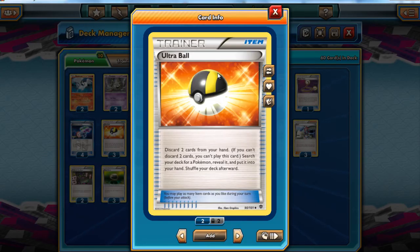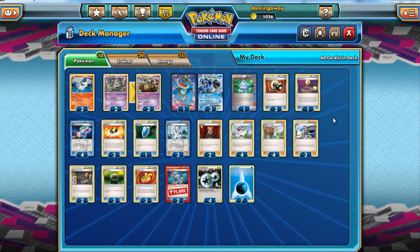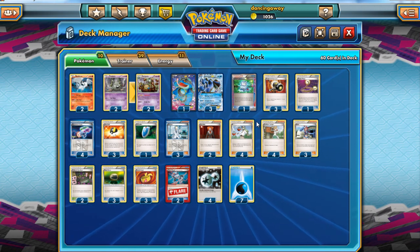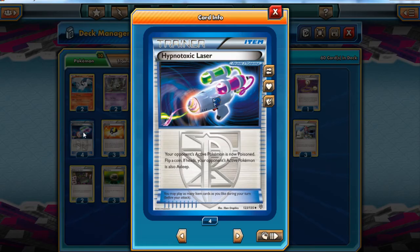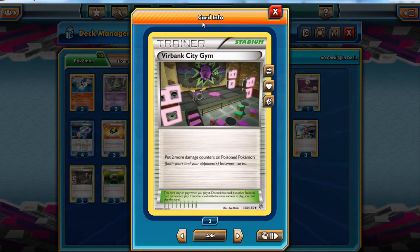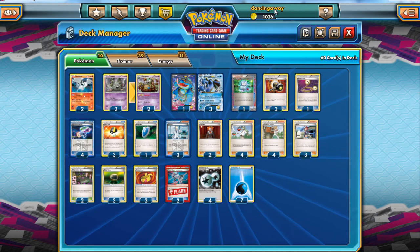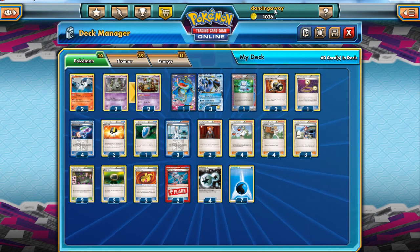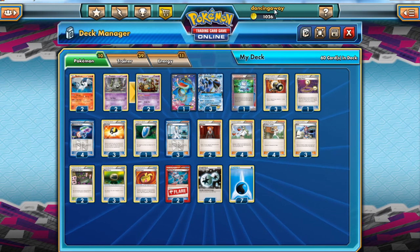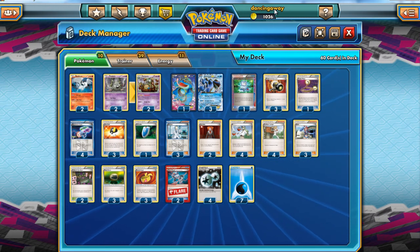We play three Ultra Ball because we can get away with three using largely a basic Pokémon deck, and with the three Skyla we can always search it out if need be. Four Hypnotoxic Laser because it's amazing and we want as many as we can. Two Virbank City Gym because against most decks that's going to be enough.